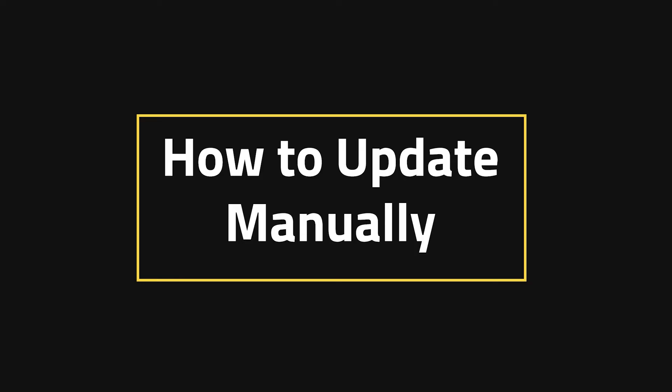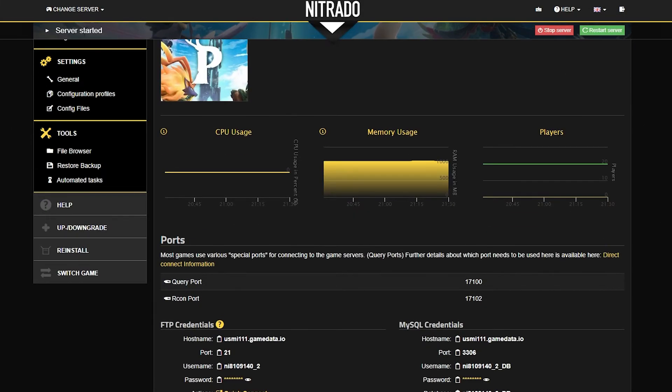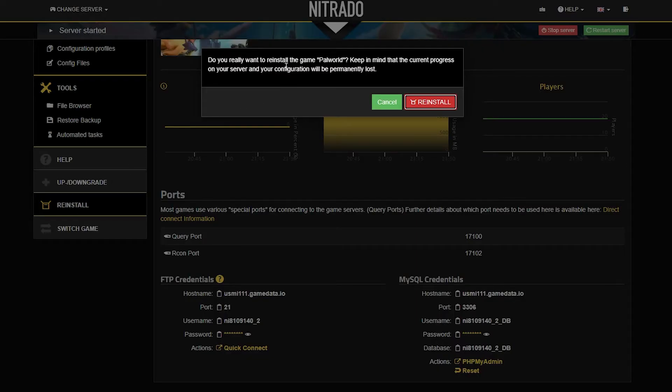The manual update process is also relatively simple, but is one that you have to take more consideration for, as it is going to restart your server from a more base vanilla state. Meaning that if you have progress on your world, then you're going to lose it if you do it this way. But it is a surefire way to get it done.